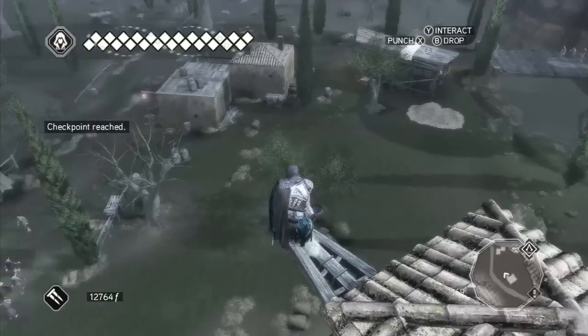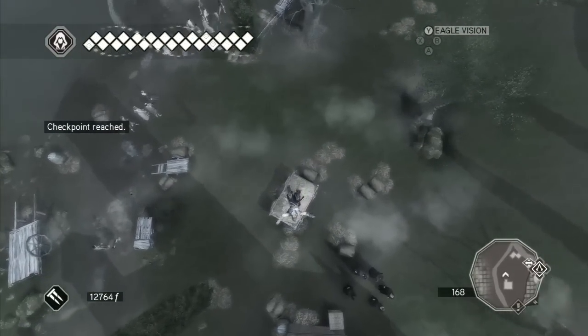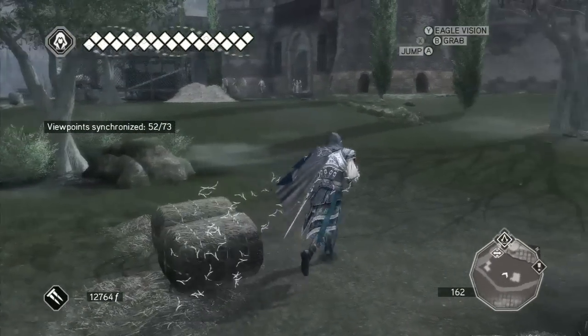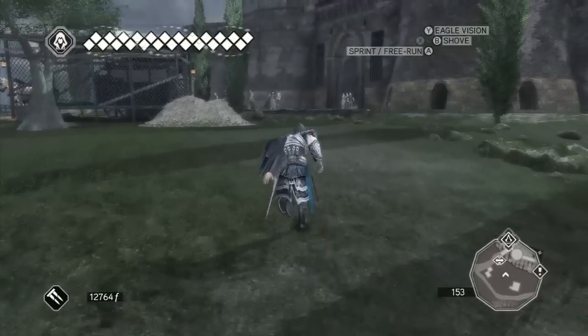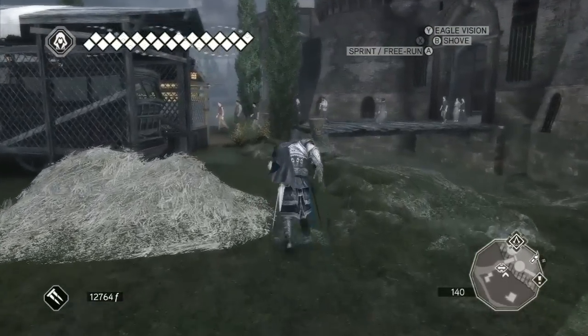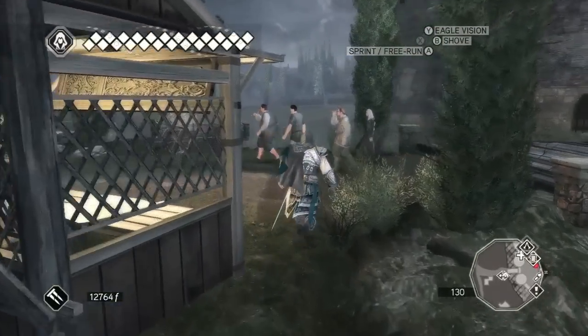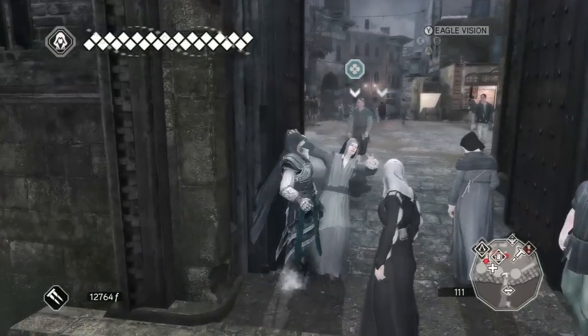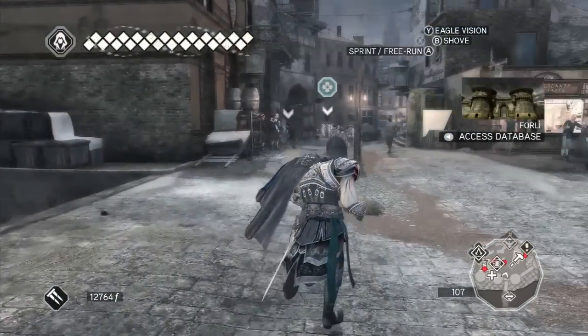I'm most interested in the Assassin's tomb because I'd really like to proceed with getting the rest of the seals and getting the Altair armor. So that's the goal today — finish the Assassin's tomb, return to the villa, and turn in our seals so we can get the armor and see what happens. Get out of my way. Forlì!